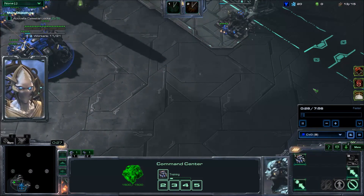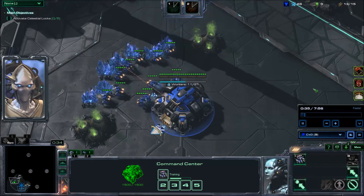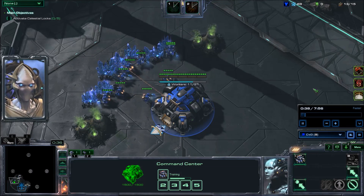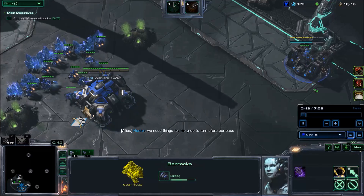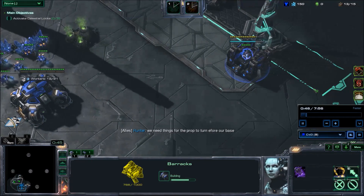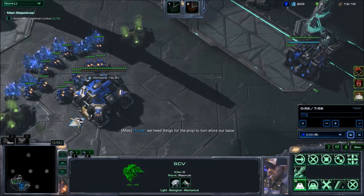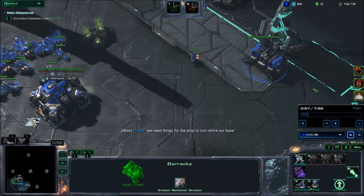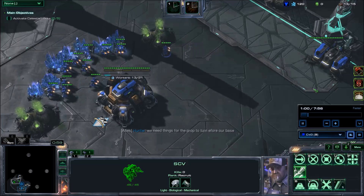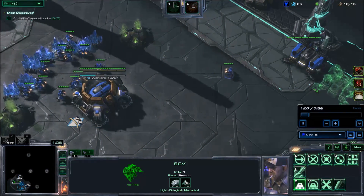We must activate all 5 locks in order to stop him. Units from both of your armies must be present to complete your objective. So I start immediately with the barracks at 12 supply, and then I follow up with an SCV. I thought that the Propagators can be blocked by the buildings, but it turns out that even the buildings can get turned into a Propagator, and I will find that out later.